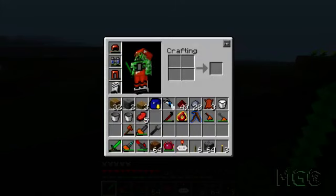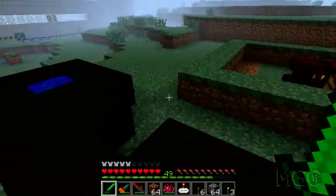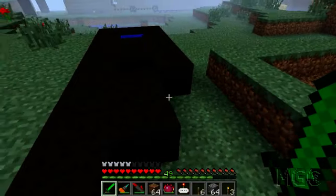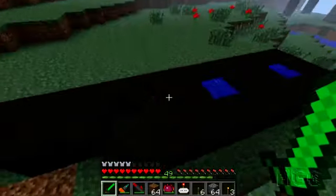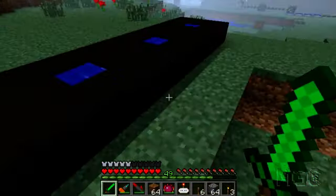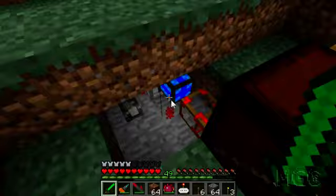Hey guys this is XCC and welcome to episode 45 of my let's play. In this video I'm going to be continuing what I left off last time. As you can see, the peat bog here has finished clearing out the area around it and it's starting to build the peat bog. This water was placed automatically and so it's the bog earth as you can see. It just automatically plants the farm around it for you, provided that it has power.